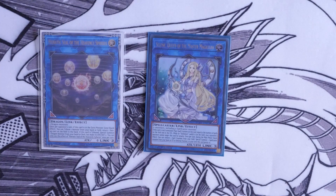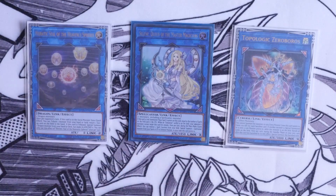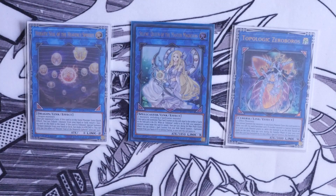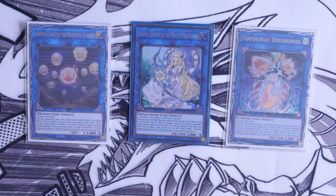The link 4 we use on a budget is Topologic Zeroboros. We're using Desires and Levionneer, and on a budget, being able to drop Topologic Zeroboros can clear your opponent's board. You activate Desires — straight away this is a 5K monster that can be made with two effect monsters: Selene and the card it brings back. If you use your Galaxy Soldiers and choose not to go into Infinity and want to be out-and-out aggressive, you go straight to Zeroboros, clear your opponent's board, and deal more damage.